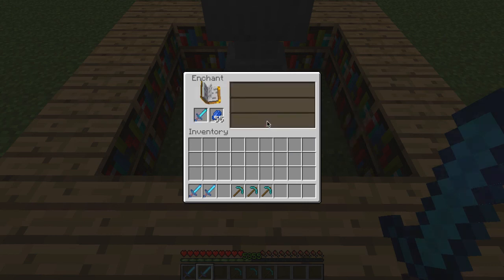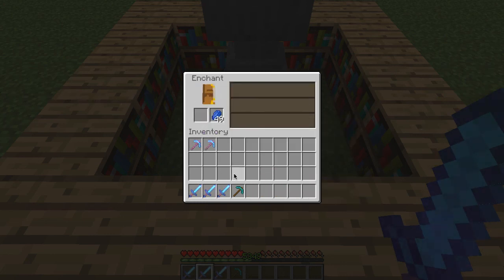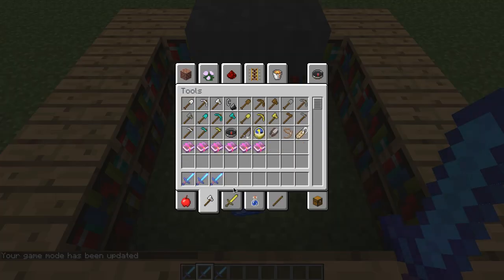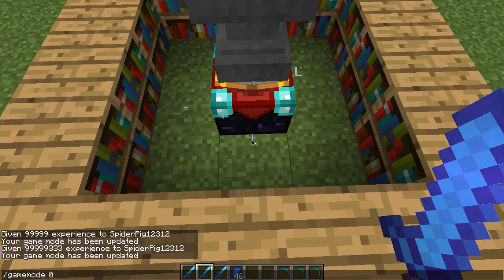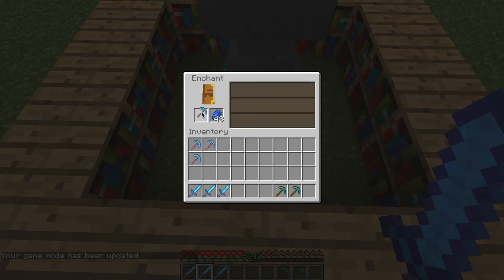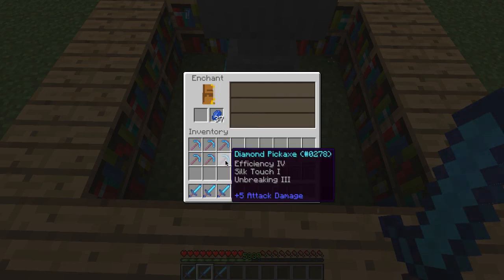And a little bit of lapis — are you kidding me, that's so awesome! So unbreaking three — I'm just gonna get a bunch of pickaxes now. Fortune two — so there's a good one, we're gonna keep that. We need some more pickaxes. Let's do a little bit more enchanting — efficiency four, we'll put that down; fortune, we'll put that there.